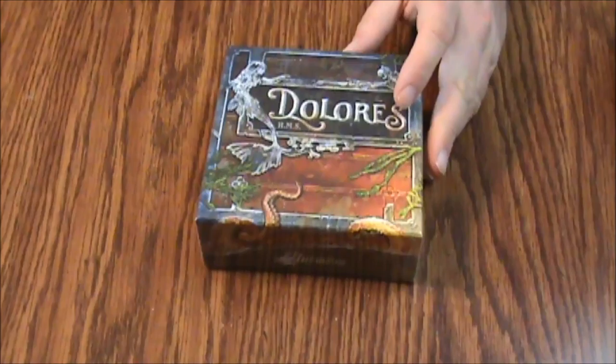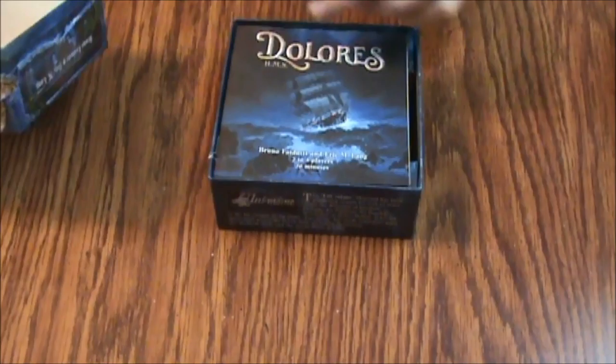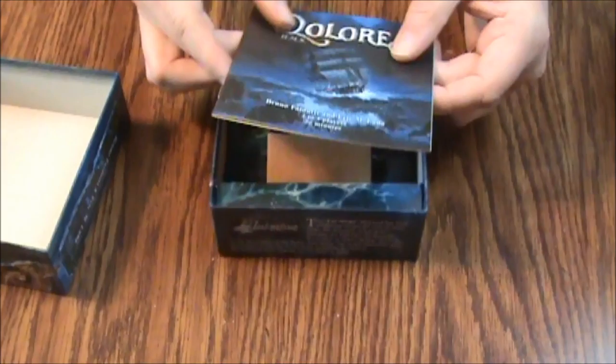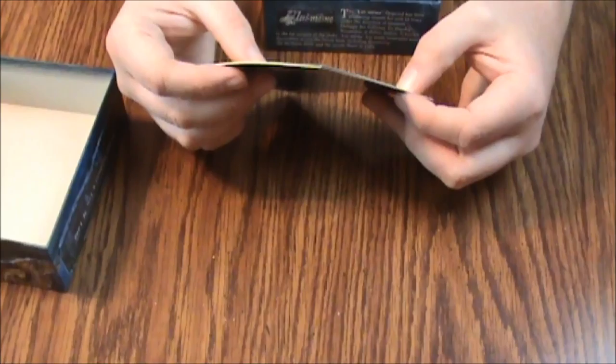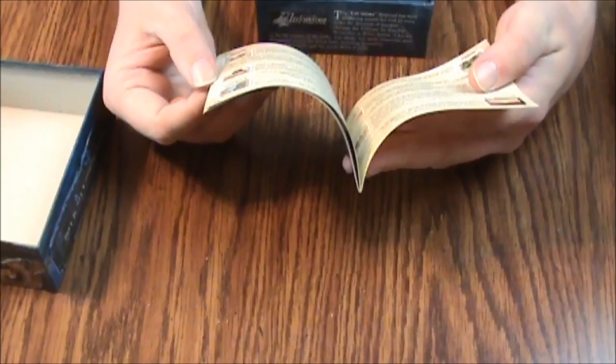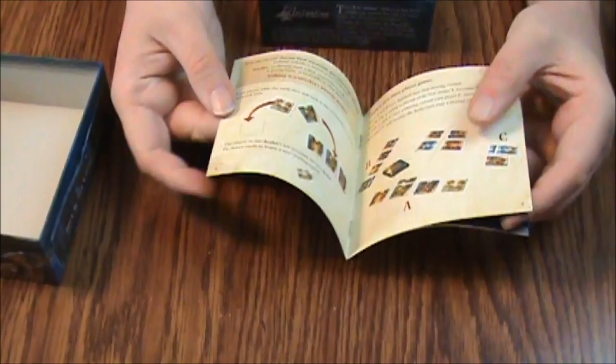Let's open this up and see what we've got. It's not a real big box but there are 80 cards. Box quality is pretty good actually — it's got a smooth finish to it. The rulebook is nice and smooth, looks like it covers basics: hand gesturing, sharing, contest resolution, summary. It's about 15-16 pages, colorful, real nice quality paper.